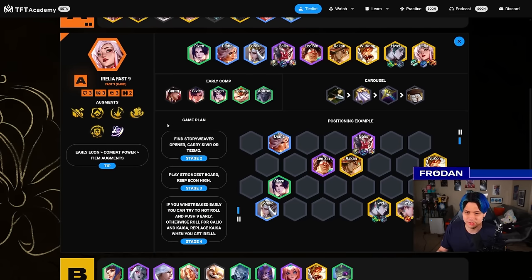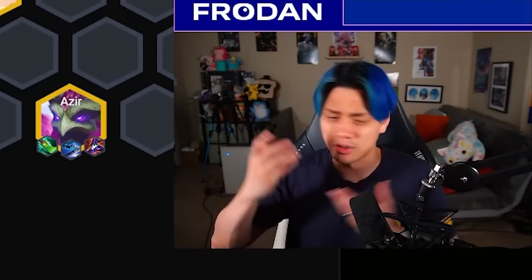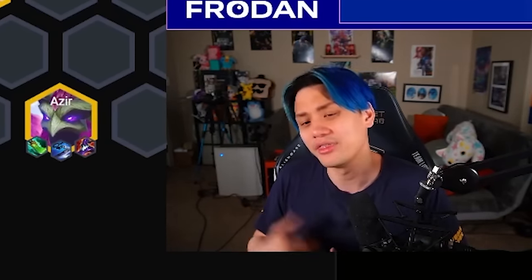There are a lot of variations of Fast 9. The AP-focused one is Huey Azir — instead of Irelia, you're focusing on Azir and playing around a different set of packages, but it's all very interchangeable and depends on your items. It's very fluid. If you have things like Giant Slayer, Gunblade, and Rageblade, those can be played on pretty much anybody. That's what makes Fast 9 really fun but also very hard. These might be the most difficult things to play in the game consistently because it depends on what you're hitting, what packages are available, what your augments look like, how much HP you have.